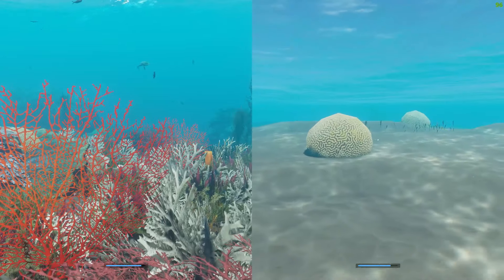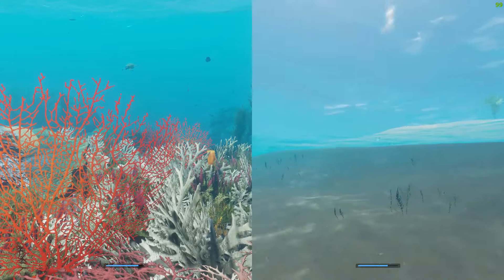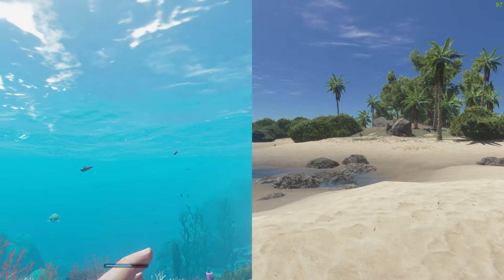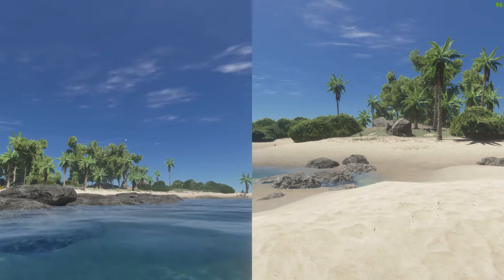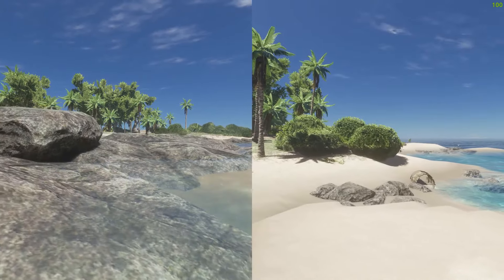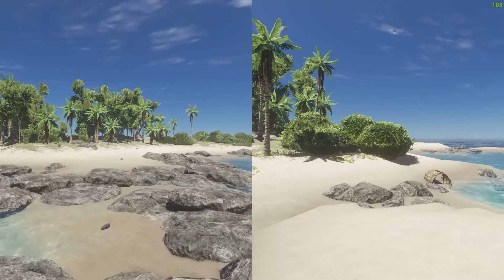Going back to how tempting it is to head out to sea - I was so impressed with the detail they've put in there. There's a little turtle out in the distance, there's more than one species and type of shark, and one of the big pulls of this game is the massive tentacled kraken on the cover. I cannot wait to get to that.